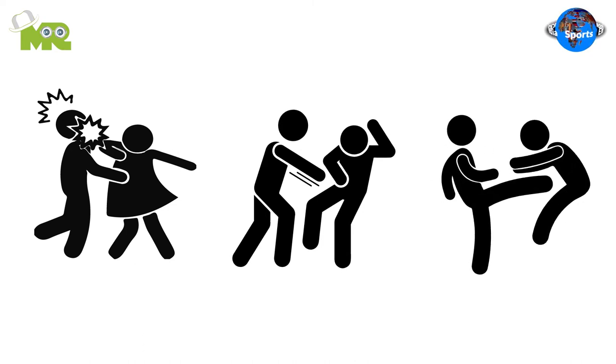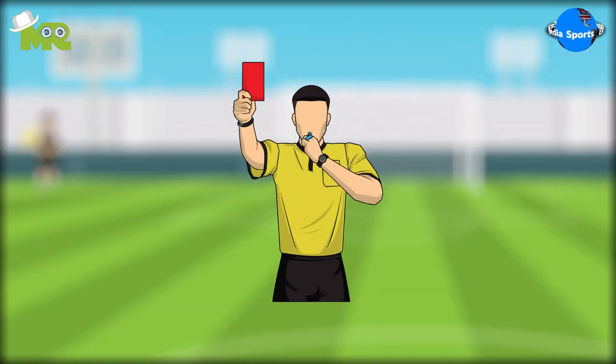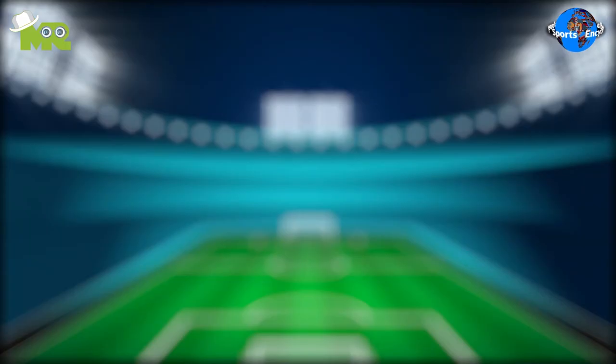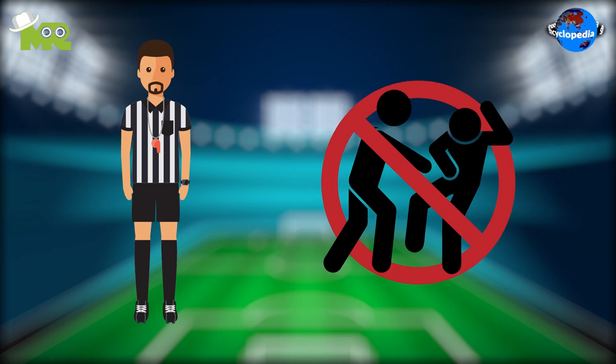In case a player punches, kicks, or elbows any player's face, stomach, or below the belt, a free kick is given to the opponent's team. In case a foul is committed by any player, a penalty kick is awarded to the opponent's team in the penalty area. A game is officiated and monitored by a referee who makes sure every rule is being followed and no fouls are being committed.